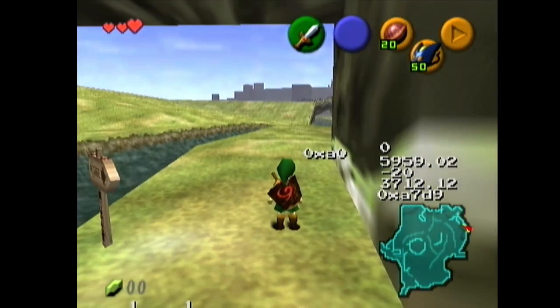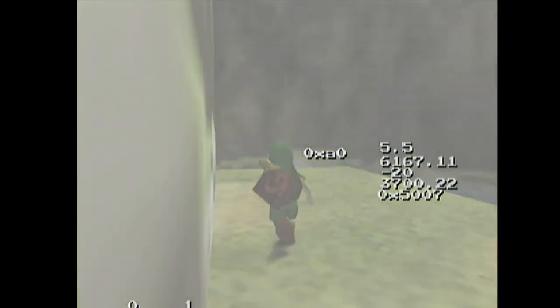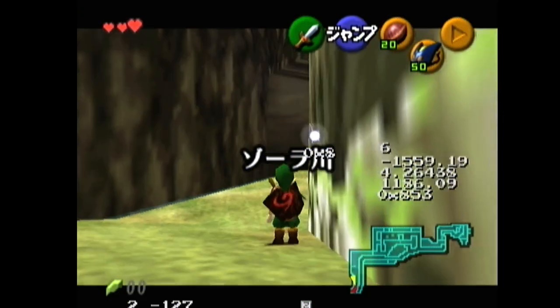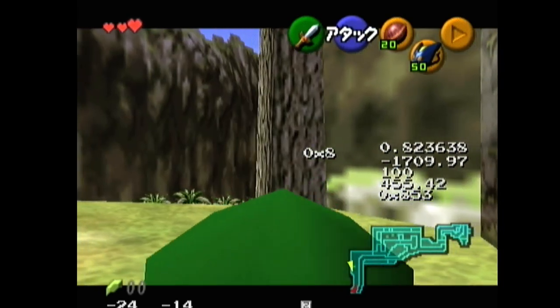I'm going to link Blinny's original video in the description showing how this is done. This is just a setup for 1.2, so you want to enter at full speed, drop a Bombchu, backwalk towards the tree. You need to walk forward a little bit before you backwalk so that the rocks that are behind us load.